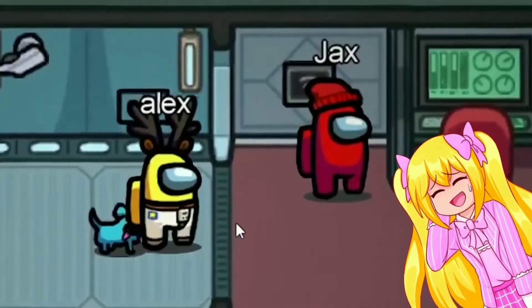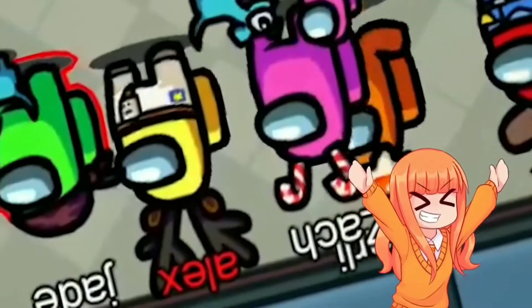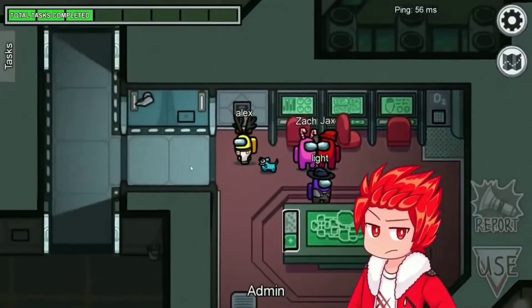The Squad is a group created by Alex consisting of 10 members: Alex, Zach, Drake, Jade, Light, Jax, Charlie, Sora, Luka, and Levi. They first debuted on January 9th, 2020. They now play Among Us mods primarily.